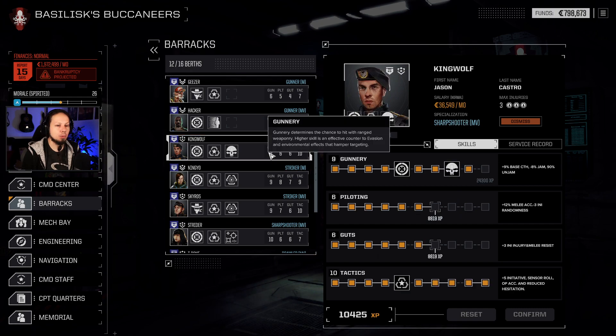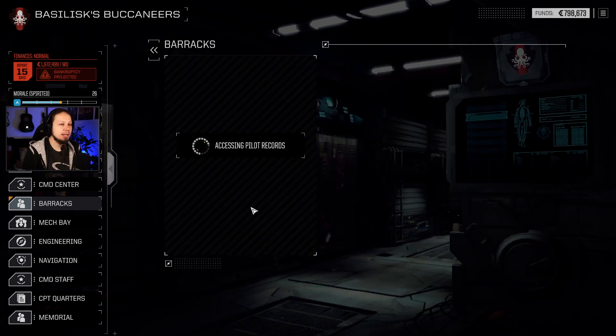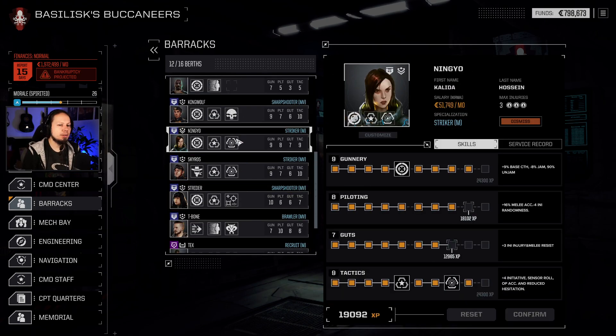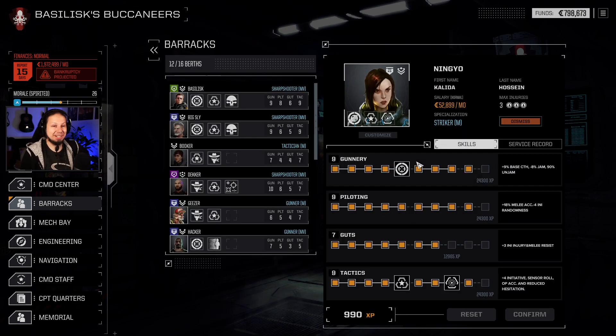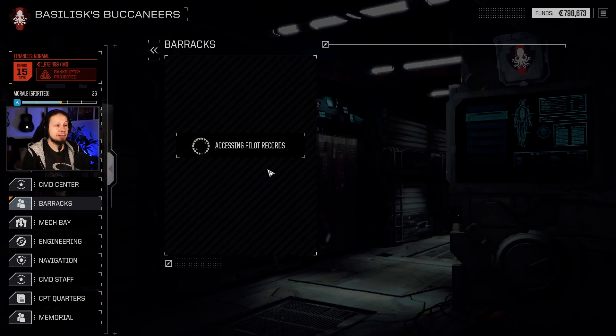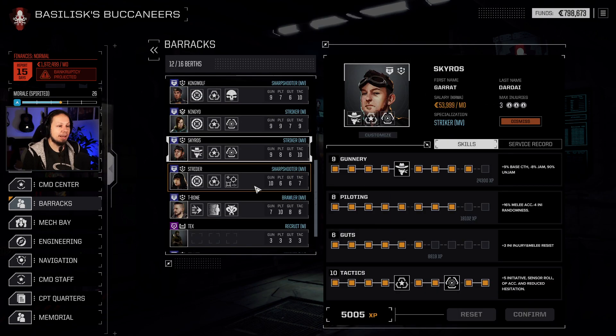King Wolf is basically done — just giving him more piloting. Then there's Ningyo: nine piloting, pretty good, I love it. Skyros basically doing the same thing. We have some really strong pilots already in the alpha lance.